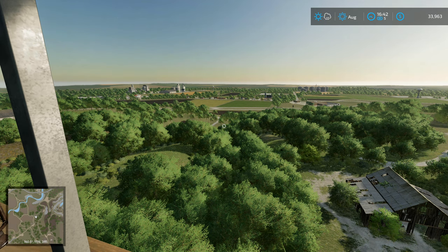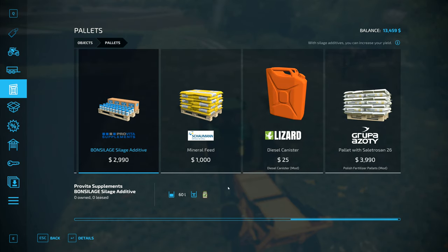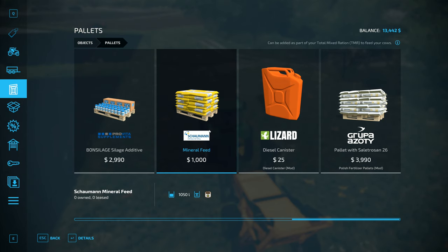Hey folks, it's Frithgar here - welcome back to Farming Simulator 22 in Elm Creek. With silage additives you can increase your yield using side forage wagons, and you get extra silage coming off your field. Mineral feed can be added as part of your total mixed ration - but what does it actually give? I have no idea and haven't been able to find any information. If someone already knows, please tell me in the comment section.